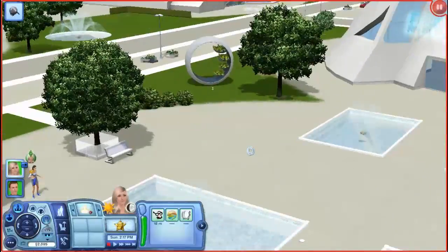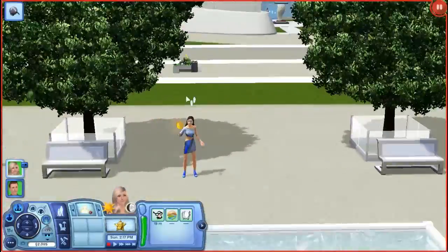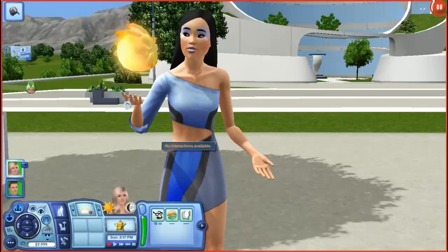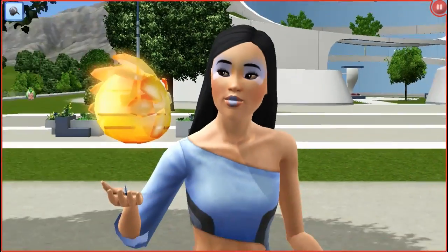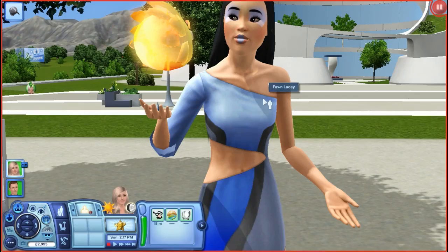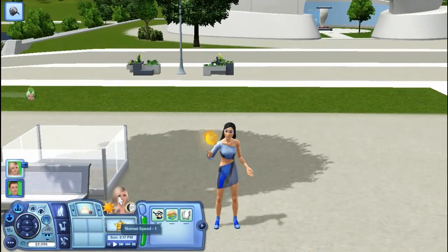I had to show you this one Sim. She's over here. She has one of these pet things — I still have to find out what their names are for sure. But look at how pretty she is. She's gorgeous. And her name is Fawn Lacey. She's gorgeous.